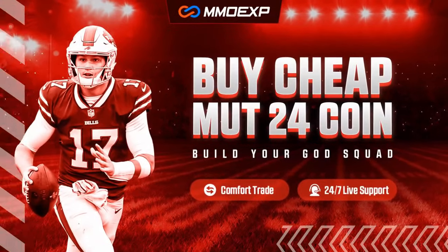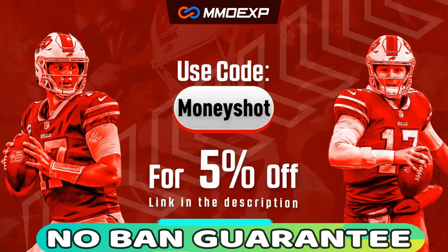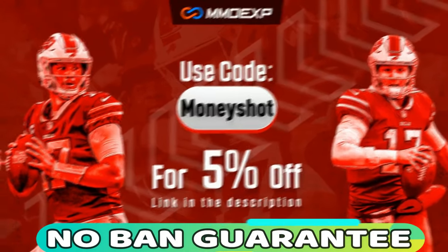For the fastest, cheapest, and most reliable coins in the market with a no-ban guaranteed delivery, check out my coin sponsor at MOXP.com and use discount code MONEYSHOT for 5% off your order. Link in the description below.